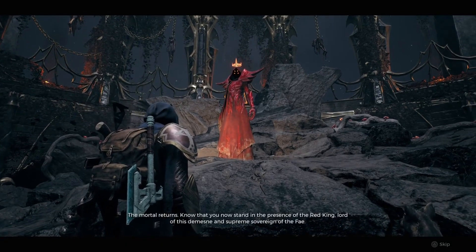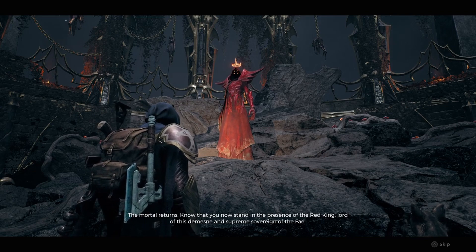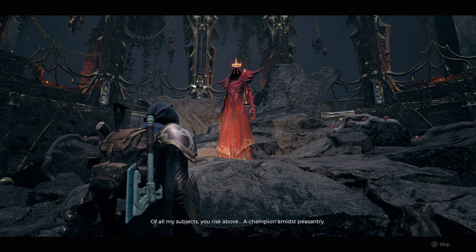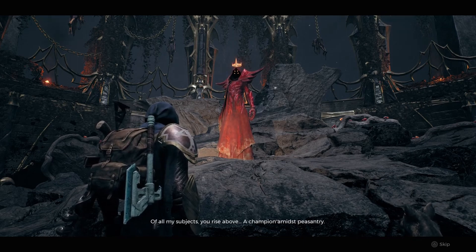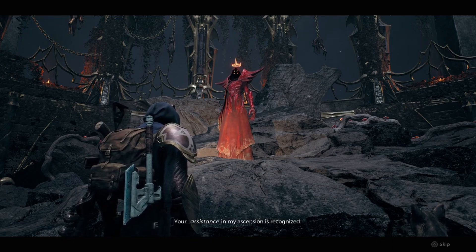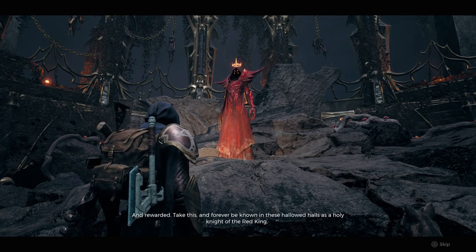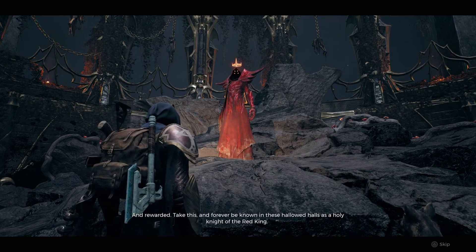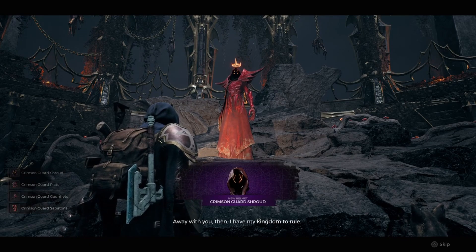The mortal returns. Know that you now stand in the presence of the Red King, Lord of this Domain and Supreme Sovereign of the Fae. Of all my subjects, you rise above — a champion amidst peasantry. Your assistance in my ascension is recognized and rewarded. Take this, and forever be known in these hallowed halls as a holy knight of the Red King. I'll away with you then. I have my kingdom to rule.